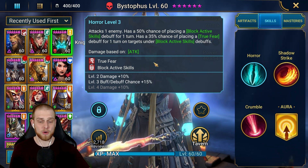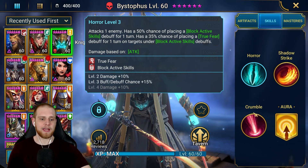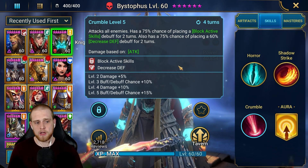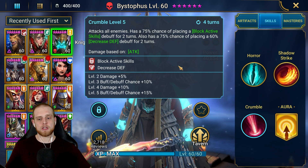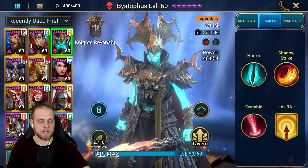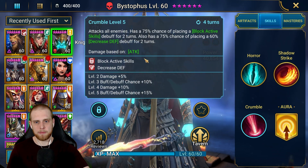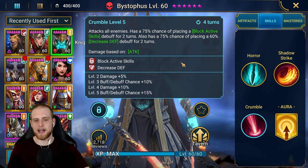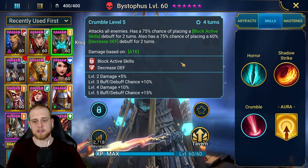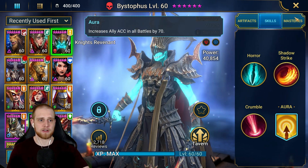His A1 ability attacks one enemy with a chance of placing block active skills as well as true fear if the target is already under the block active skills debuff — both amazing. As far as booking goes, I would book his A3 ability if you plan to use him — this is very valuable. Obviously you can't target books, so if you don't book this I would keep trying. Any debuff champion needs their debuffs at 100%; otherwise it's just going to be inconsistent and not feel good.